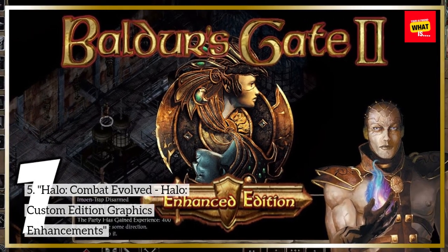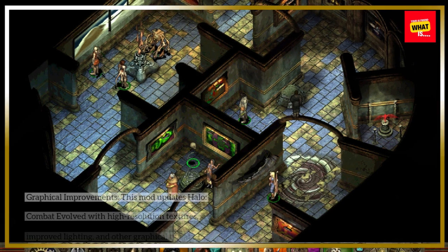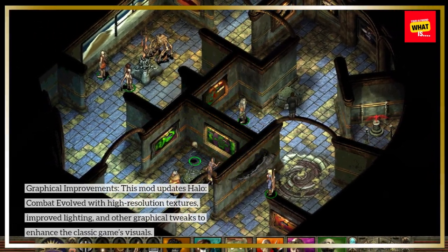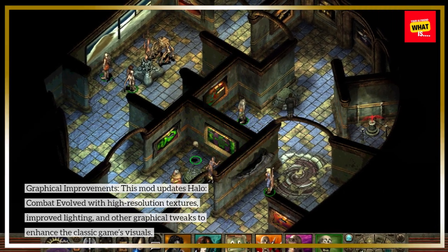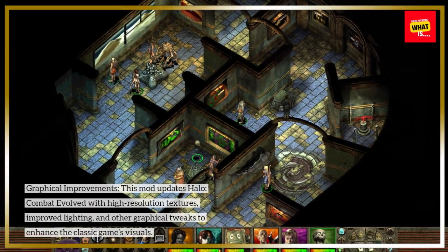Halo: Combat Evolved — Halo Custom Edition Graphics Enhancements — Graphical Improvements. This mod updates Halo: Combat Evolved with high-resolution textures, improved lighting, and other graphical tweaks to enhance the classic game's visuals.